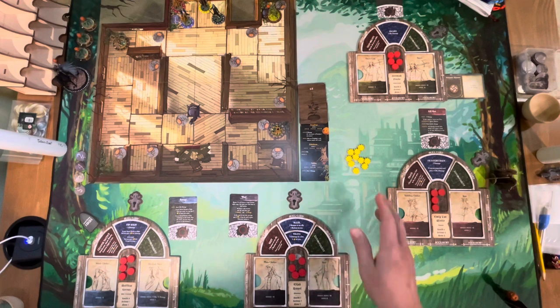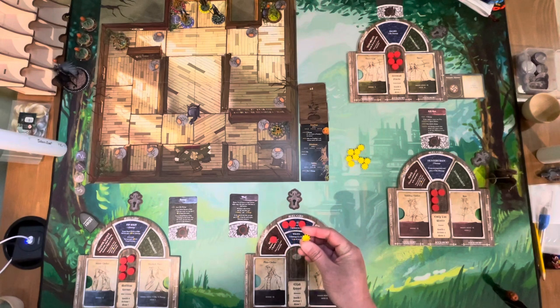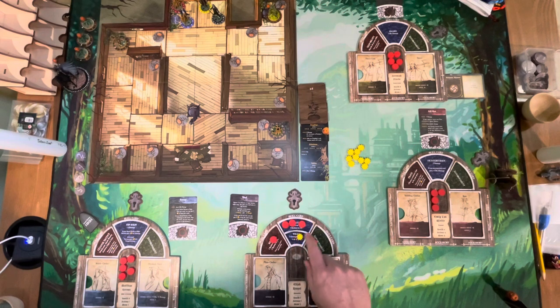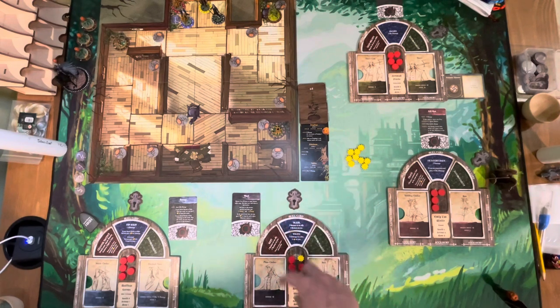If all of your tokens are out and the only one left is a fear token, that pool is still not empty, which means you have to use that fear token to take your action this turn. But if the skill card requires a red action token, you can't use the fear token there — you would have to take a basic action, and then you can clear everything back. I really like this mechanic — it's smart and unique compared to a lot of dungeon crawlers out there, which is essentially what this game is. You always want to start your turn by checking whether you need to bring everything back.